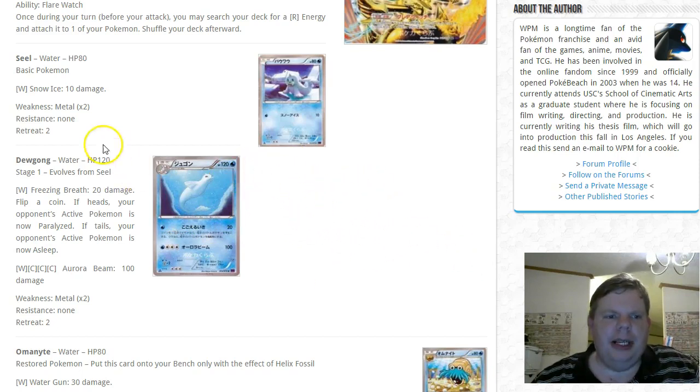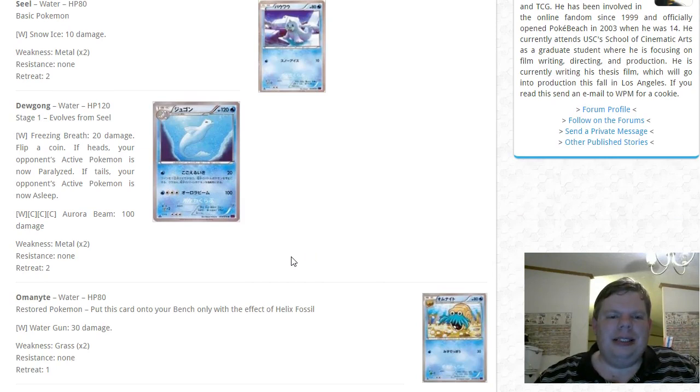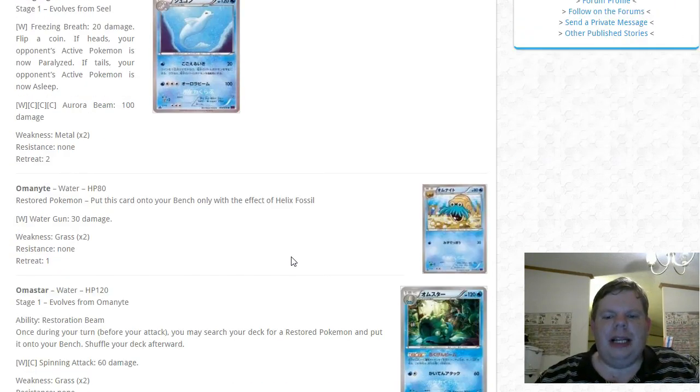Moving right along after that brief break — Dewgong's Freezing Breath does 20 damage and on heads paralyzes, on tails puts the opponent to sleep. It's kind of cool, but I don't think it's worth it as a stage one.